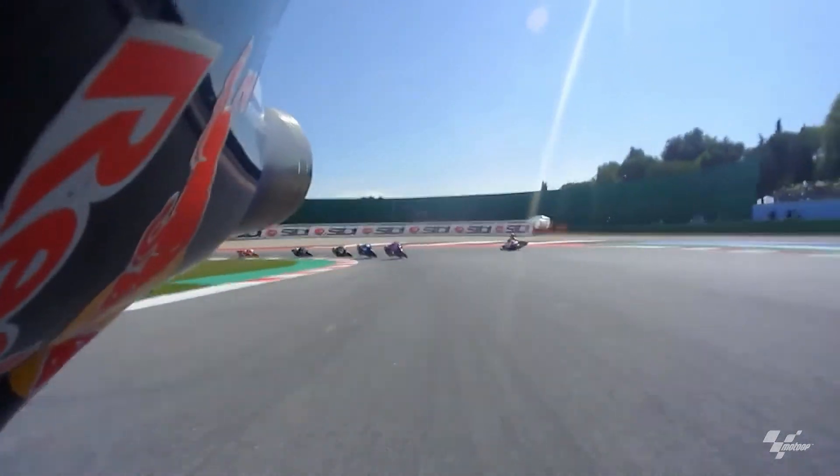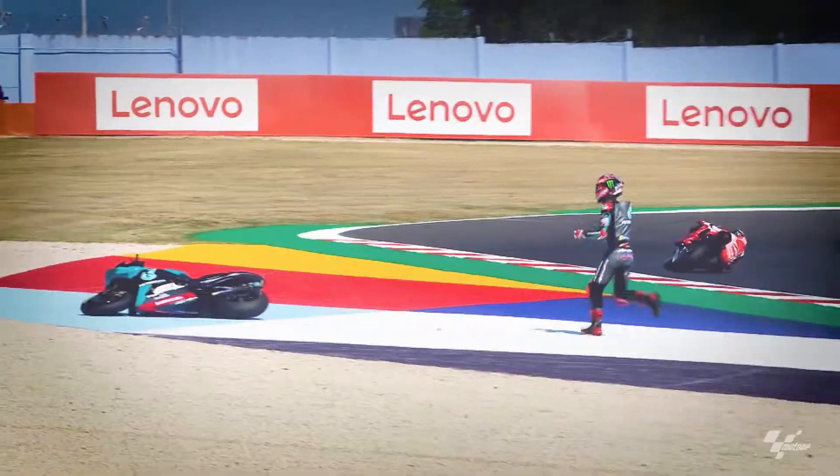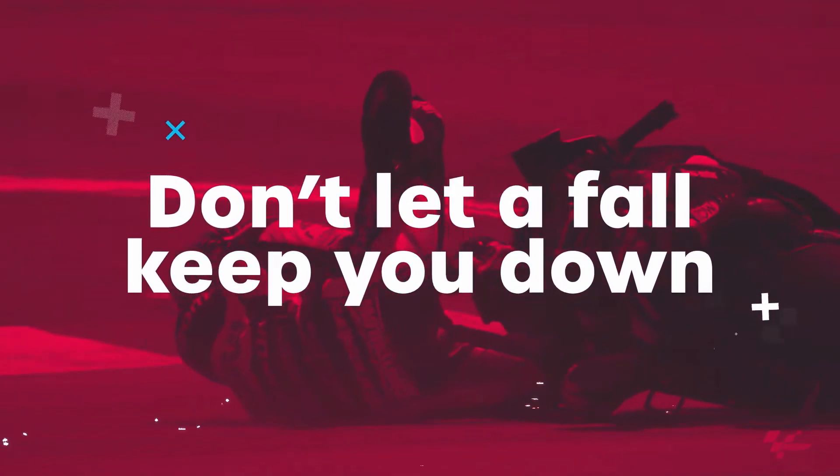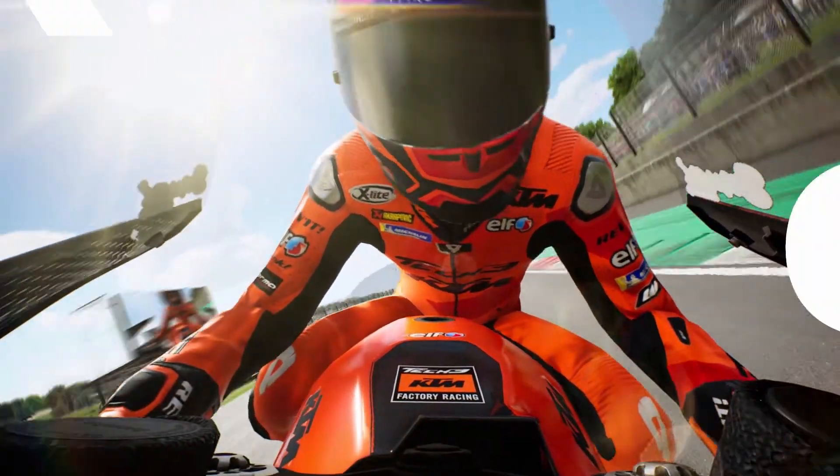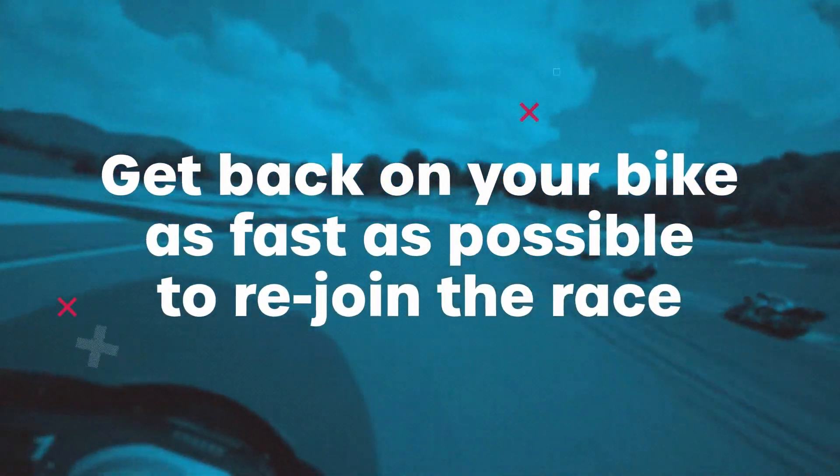You can see Miller falling off there, and Quartararo running to his bike. A bit more contact there - Mir getting absolutely wiped out. And now we're back to the game. We've got Petrucci going down towards the first corner, so get back on your bike as fast as possible to rejoin the race.